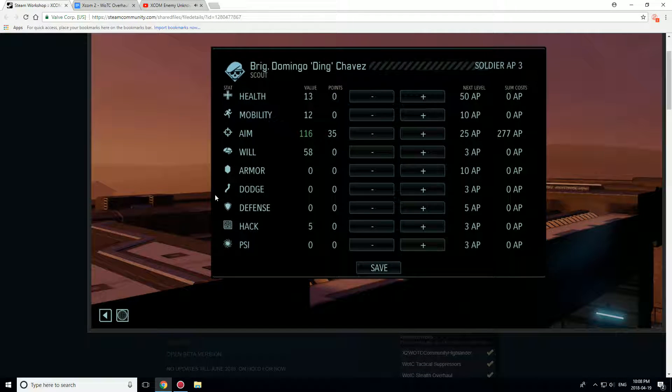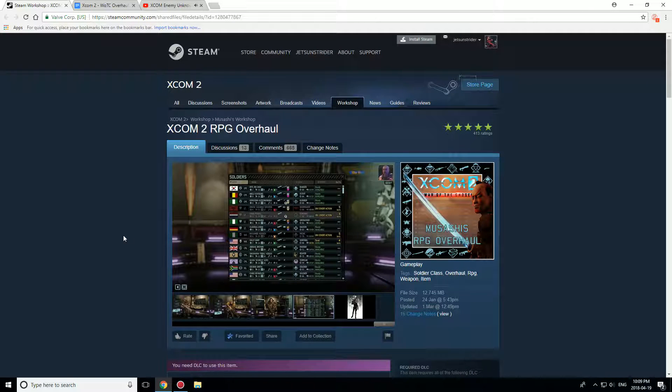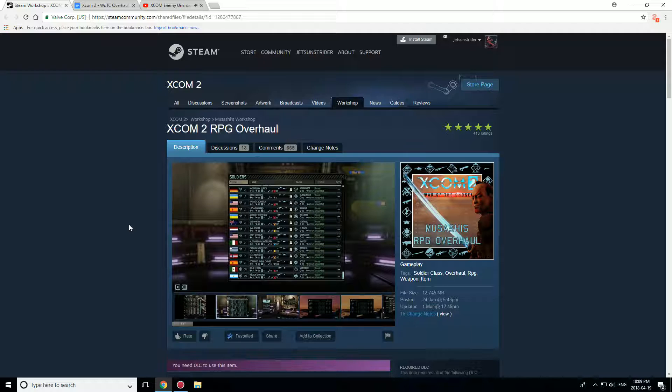Speaking of which, ability points are also completely redone, because as you can see here, you can actually directly affect the stats of your soldiers. It does cost ability points, and as you increase that stat more, it will cost more ability points. So you can't just spend two ability points to get one point of aim every single time — around the five mark it increases to four, or whatever. Long story short, the way this ability system works is every level up you get a free ability, and every other ability costs 30 ability points, no matter if it's a rupture or lightning — it doesn't matter what the ability is, it costs 30 ability points. Every secondary ability, that is.